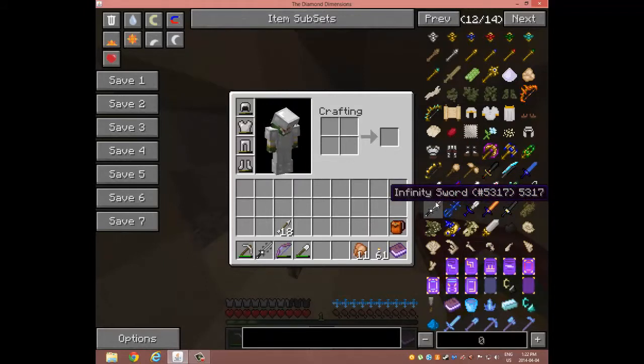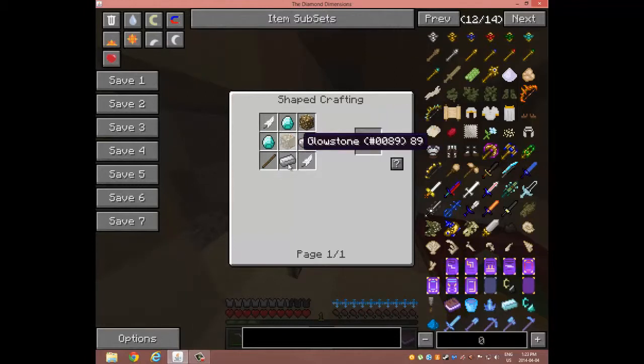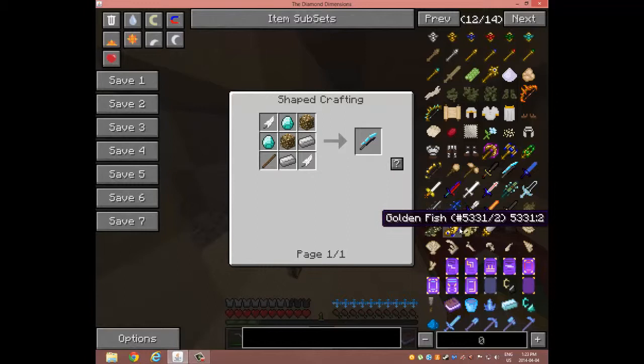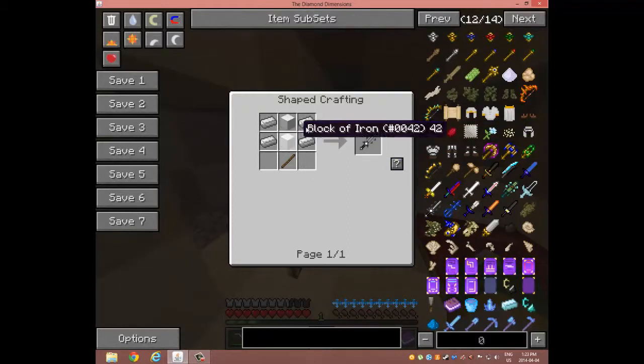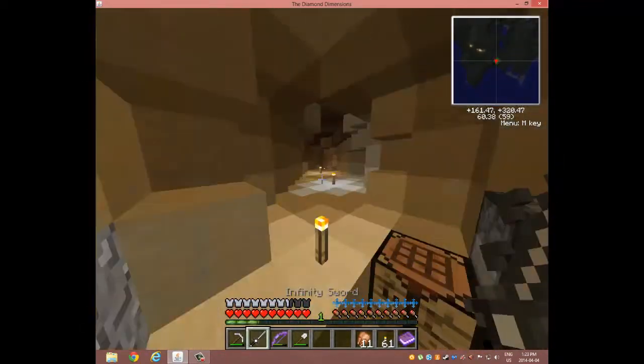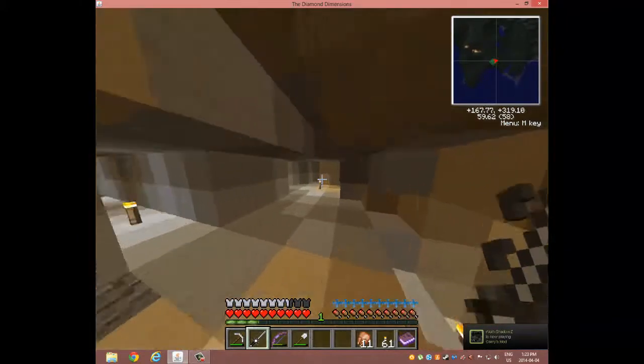I was gonna make either one of these guys. I was gonna make an Infinity Sword, a Draconic Sword, a Tix Diamond, and 4 of these. There was also one with 2 diamonds, 2 glowstone, 2 iron, and 2 feathers. These three do the same damage, but I just made the Infinity Sword because it requires a smaller amount of supplies. It does more damage than the Master Sword — the Master Sword did the same damage as the Iron Sword, which is 6, and this one does 7.